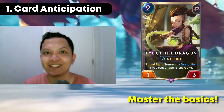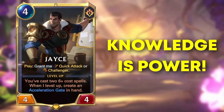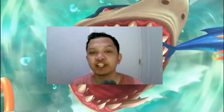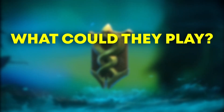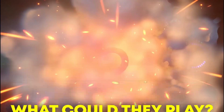Card Anticipation is the most basic skill in this list and it will be the foundation for the skills that follow. This is the skill of knowing or anticipating what cards your opponent runs in their deck. Card Anticipation is pretty simple. For every play that you make, you need to ask yourself the following questions: what card could your opponent play, and what can you do or what will happen if your opponent plays that card?